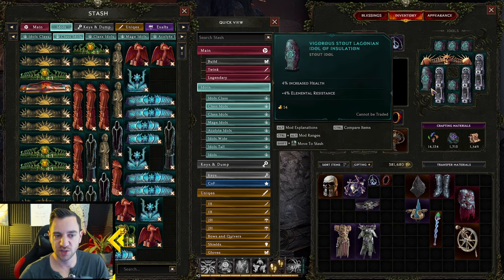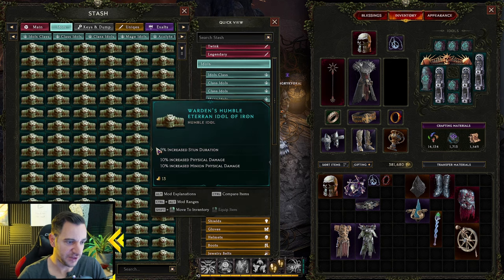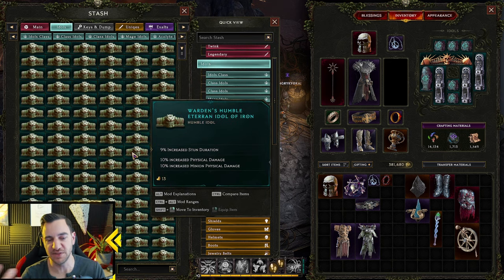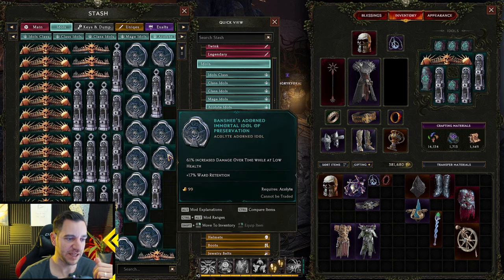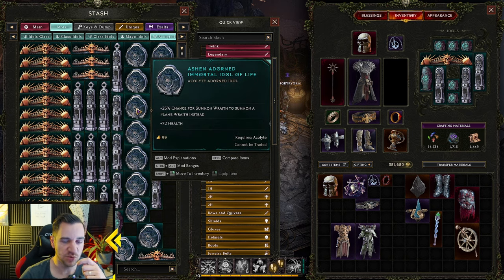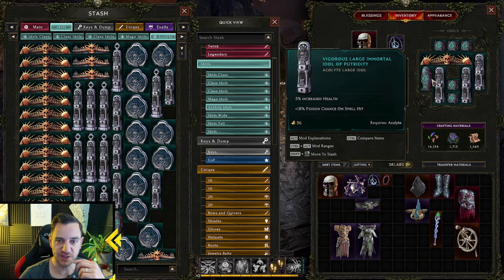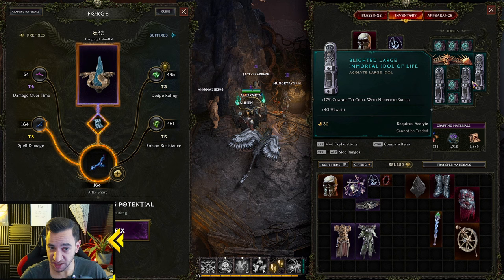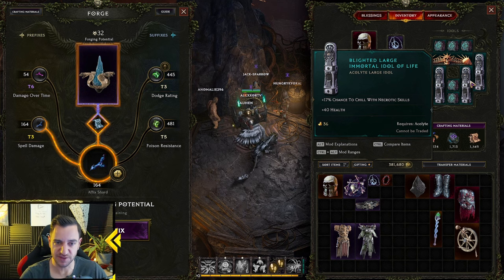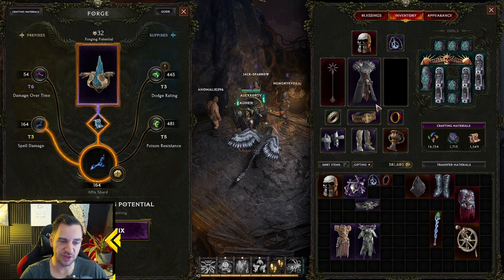You really want to look into how they work and pick up all of them while playing through the campaign — it depends a lot on what you need for your build. I have a ton of idols stored. The sizes are very different: wide ones, tall ones, and two-by-two ones, so you have to play around with the sizes to fit them all in the grid.